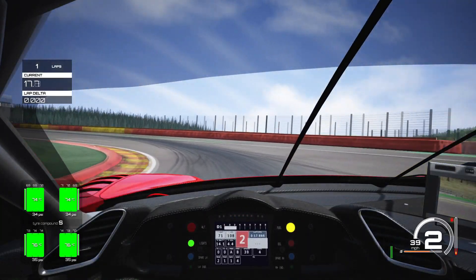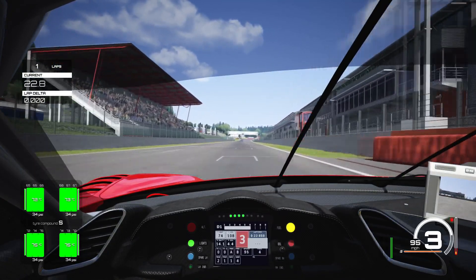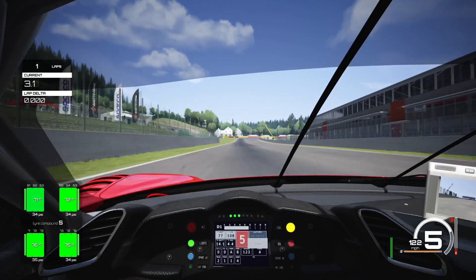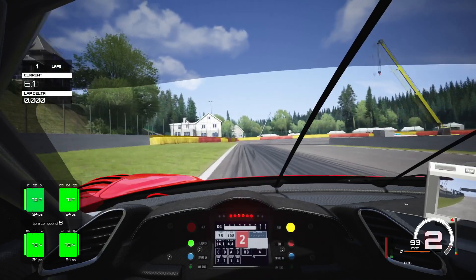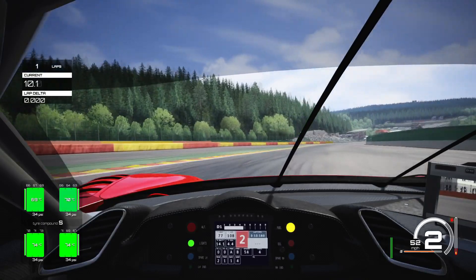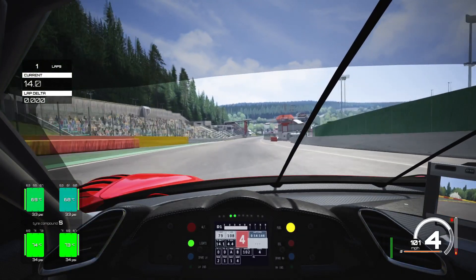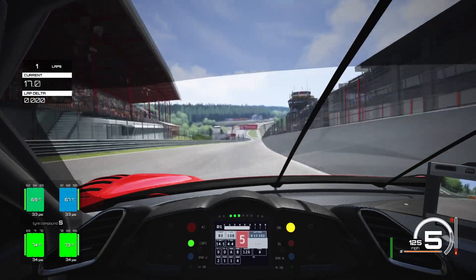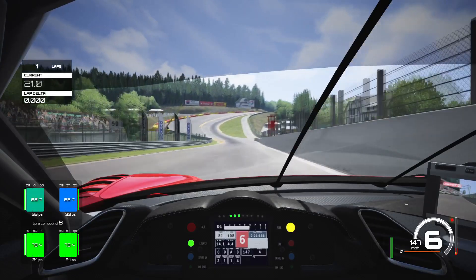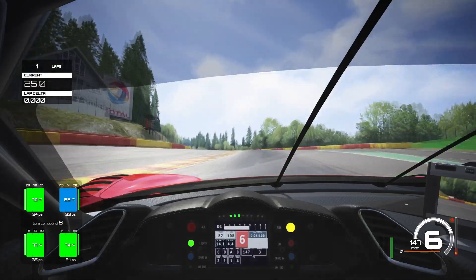We actually had traction control off for this setup at Spa — I don't really feel like it needs to be on. We're braking on the 100-yard board going down into second gear, trying to clip the curb on the right hand side, staying in second gear, hard on the power. Then coming through to Eau Rouge, which is taken flat out in the 488 GT3 — same as the 650S — flat out in sixth gear.